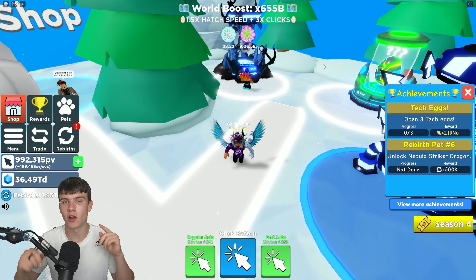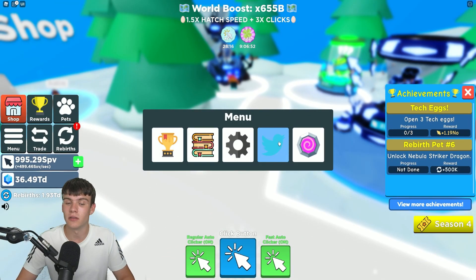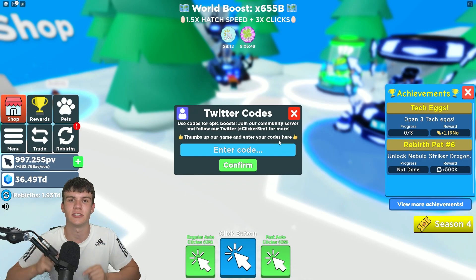So if you do not know already, to claim codes in Clicker Simulator, what you guys are going to want to do is go to the left of the screen and click on the main system menu. Then guys, click on the Twitter button. After that, the code menu will come up. These are in no particular order, so let's just get into it now.